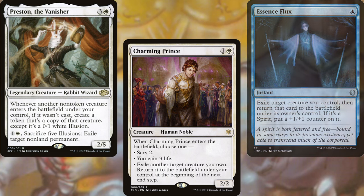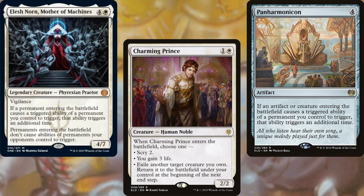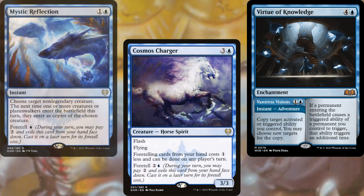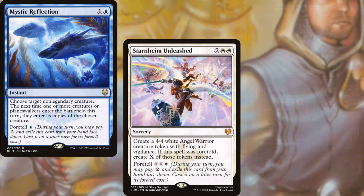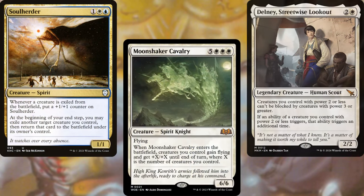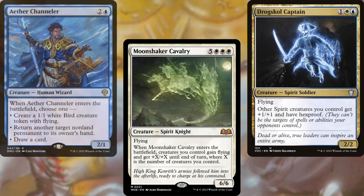The core of our deck consists of Panharmonicon, Elesh Norn Mother of Machines, Cosmos Charger, Virtue of Knowledge, Mystic Reflection, Starnheim Unleashed, Delny Streetwise Lookout, Soul Herder, Moonshaker Cavalry, Drogskull Captain, and Aether Channeler.